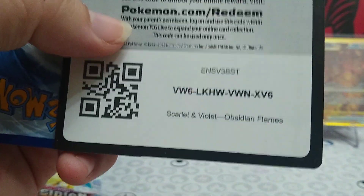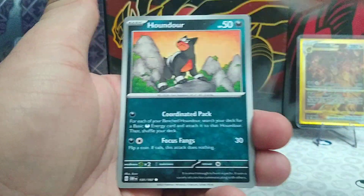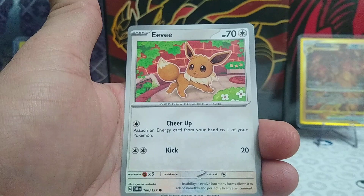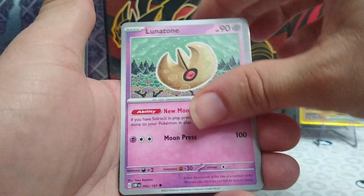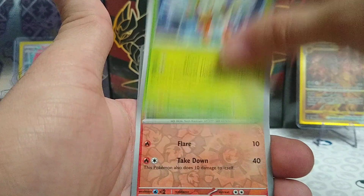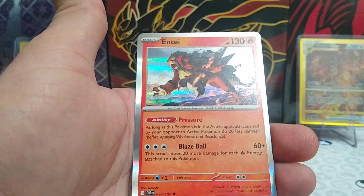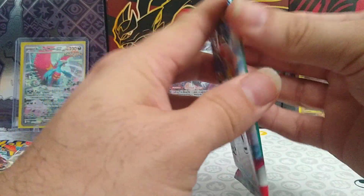On to our third pack, card code for you. Fighting Energy, Hound Hour, Toad's Cool, Eevee, Magnemite, Lunatone, Oink Cologne, Dartrix. Reverse Rare Larvesta, Reverse Rare Squovit, and a Regular Rare Entei. So far no hits in this ETB, guys — we've got to hope for better out of here because we're pulling nothing.